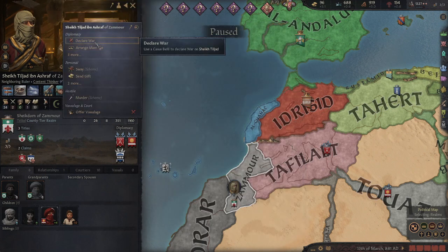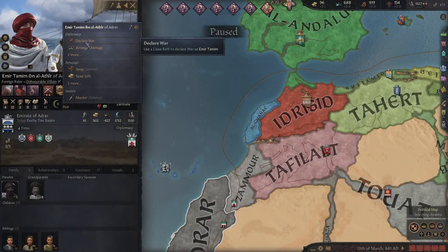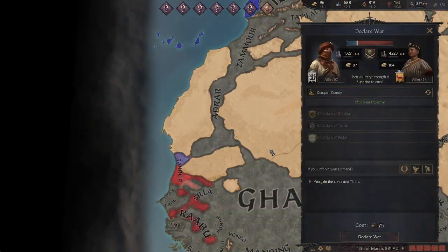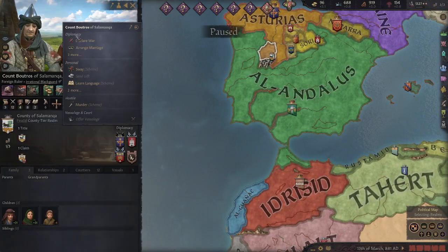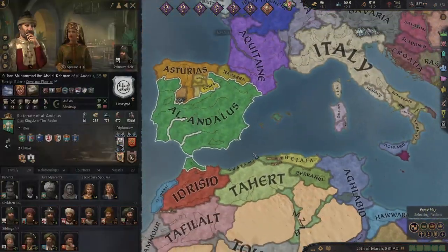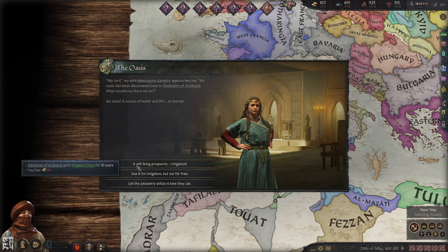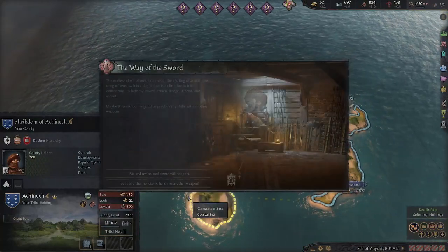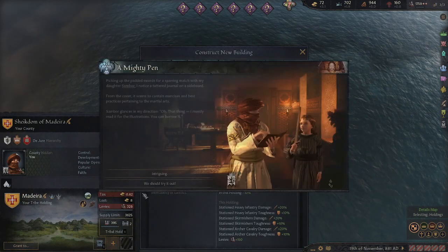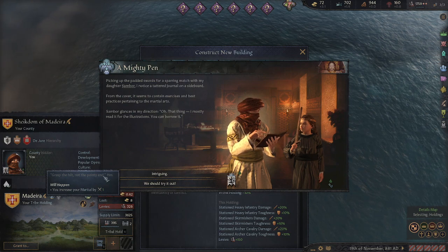Holy moly, they have a big force. Maybe we could take these lands, or even south - even more south than expected. Carthaginia is having the Andalusians fall. Erraged Oasis - intercepted. Intriguing. Cast the hills, not the pointy end.